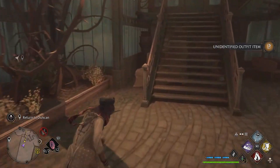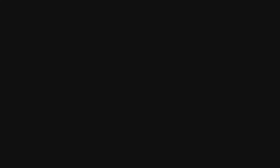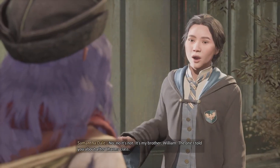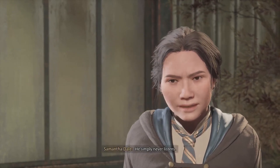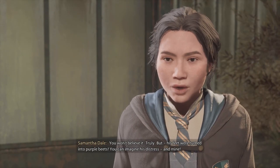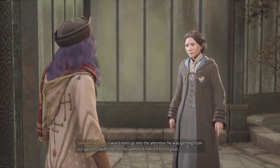My brother's doing well, thanks to you. Oh, it's you — just the person I need. Okay, Samantha. What's up? Is everything alright? No, it's not. It's my brother William, the one I told you about after charms class. He's been cursed. He ignored my warning and now he's lying in St. Mungo's looking completely pathetic. You just said he was doing well. What happened? How exactly has he been cursed? Oh, you won't believe it — his feet were turned into purple beets. You can imagine his distress. And mine. I won't even go into the attention he was getting from our garden rabbits before he admitted himself to hospital.